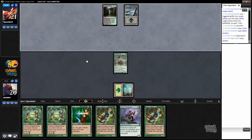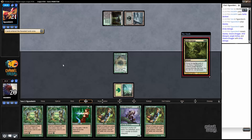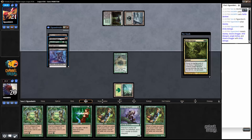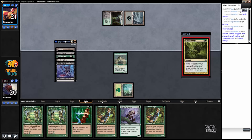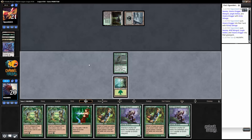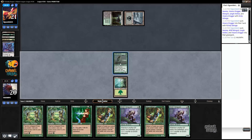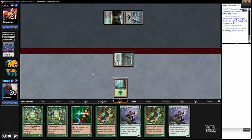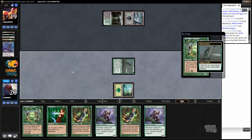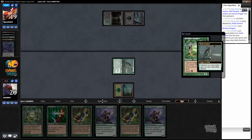Opponent goes Jungle Hollow into Swamp into Grizzly Salvage. I don't have any graveyard stuff — Viscera Dragger, Wild Mongrel — I've never played against this deck but it looks like it could be sweet, some Unearth shenanigans. First things first, let's attack. We don't have Craterhoof Behemoth in our deck as it is a Pauper deck. Let's go ahead and play the Birchlore Rangers.